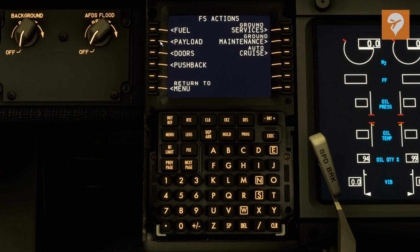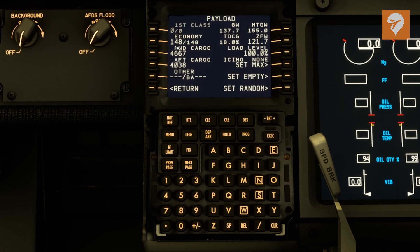Then we'll come over to payload — this is where you can add how many passengers you have on board and cargo. You can change it, for instance, to 137. We're going to leave it at 148 though, full aircraft today. You can also set it to max, empty, or random in the bottom right there.